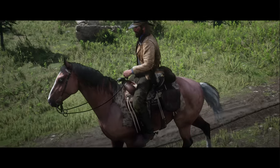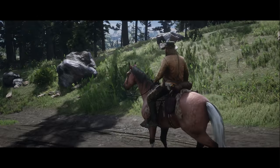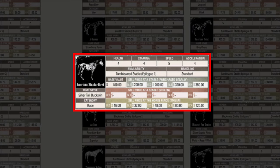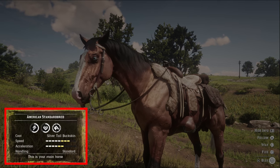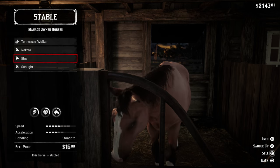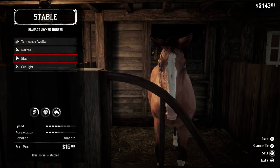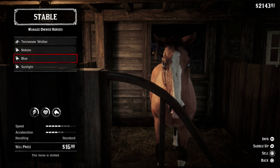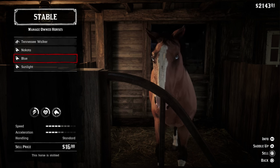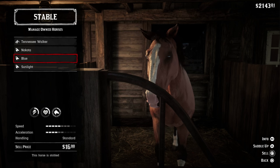Next up is the silvertail buckskin. This horse is rather peculiar because there is currently some stat mismatching with this coat. According to the Red Dead guide, it should have four raw health and stamina, five speed which maxes at eight, and four acceleration which maxes at six. Then upon reaching level four bonding, it should sit on seven health and stamina. But in-game, this coat is missing one point in raw health and stamina, resulting in three health and stamina instead. Hopefully this gets patched in the future, because statistically it's more or less identical to the palomino dapple.